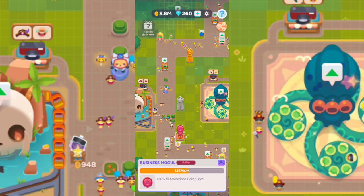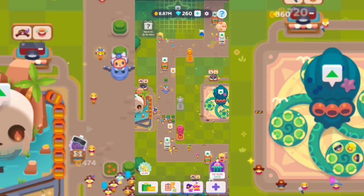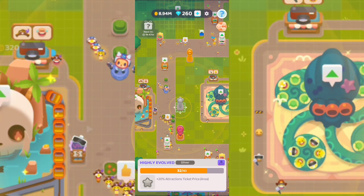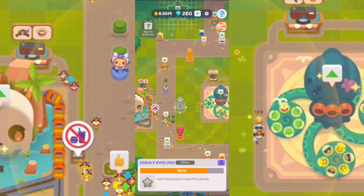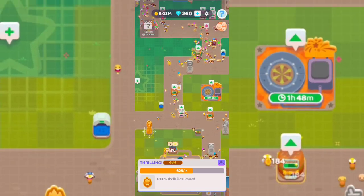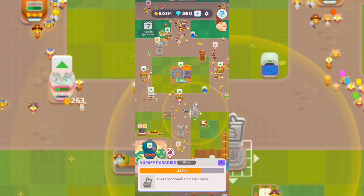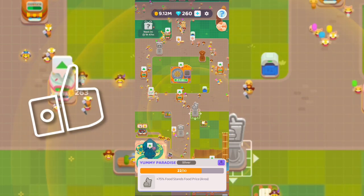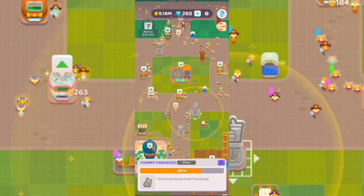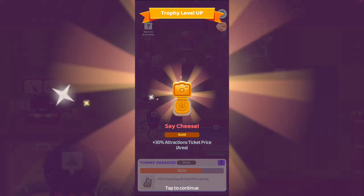Watch out where you place statues because some have area effects. For example, the Business Mogul statue gives plus 20% attraction ticket price in its area. The highly evolved version gives plus 20% attraction ticket price as well. Statues without a circle around them can go anywhere, but ones with a circle give area boosts — like this one that offers plus 75% food stand price, so place it near your food shops.